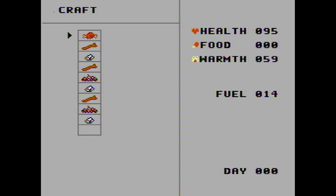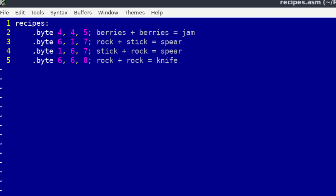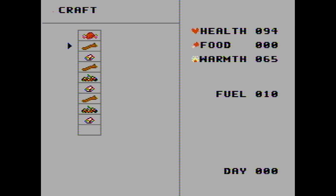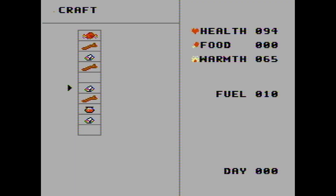What survival game is without item crafting? So I had to add this feature. If you pick the craft option from the menu or interact with the table at the house, you'll see your inventory and can pick two items. Unfortunately the crafting system is at very early stages — you won't see which items you've selected — but if the picked items match a certain combination from my recipe list, a completely new item will be created and placed in your inventory. So far you can create a jar of jam from two piles of Rowan berries. I also added a new item meant only for crafting for now — a rock. Combining a rock with a stick gives you a spear, and combining two rocks gives you a knife.